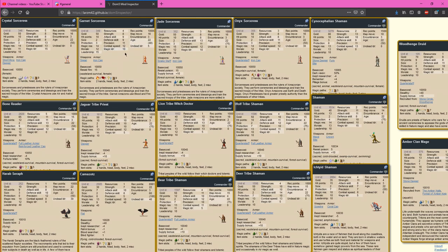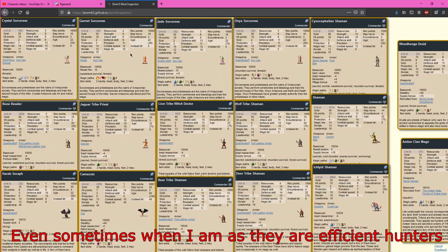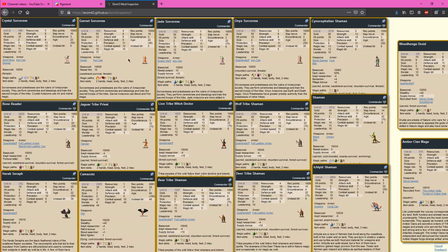Garnet Sorceresses are something I absolutely adore getting when I'm not a blood nation, especially early on — they basically turn whatever nation you're playing into an effective blood nation. This is especially true in the middle ages where there aren't as many strong blood nations. Their random is 10% blood, which is nice. Blood is a really easy thing to boost once you have it — the difficulty is getting blood. But once you have it, blood slaves are a lot easier to get than gems, so it's not as hard to just empower your mage in blood.